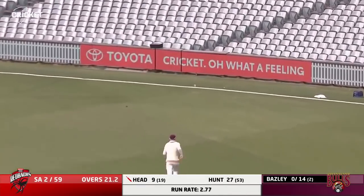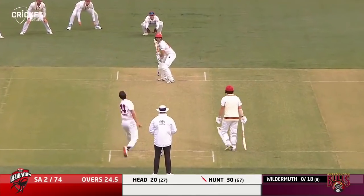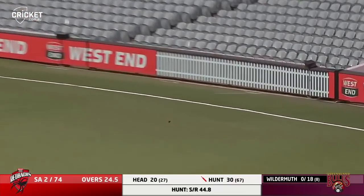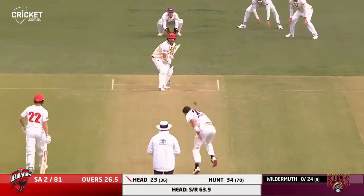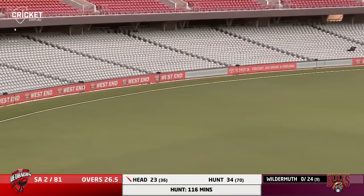Doesn't matter where you bowl him at the moment to Travis Head — he's going to find a gap and he's going to find the fence and that's four more. Get back in this fixture. Short ball and pulled — four to Henry Hunt. And that is some great reward for a bit of patience from someone who's been there for a session and a bit. Short ball — it is a different game for Travis Head.